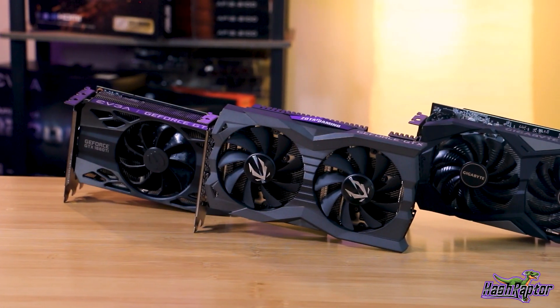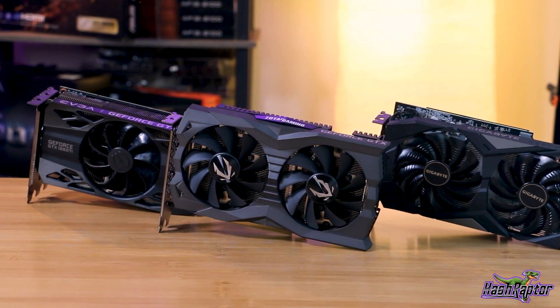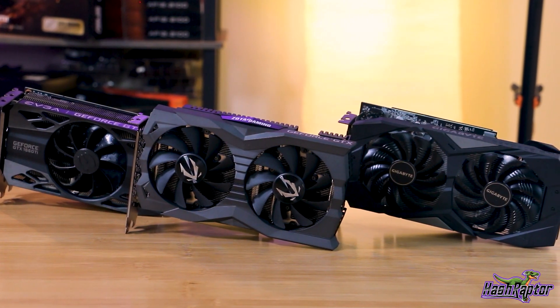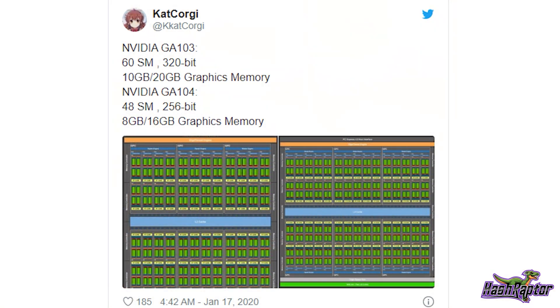The 1660 Super brings it in with the 1660 Ti, just below the RTX 2060 in the NVIDIA lineup. For AMD comparison, the best match is the RX 580 or the RX 5700 for a step-up in price of around $100 or more, depending on when you're looking and what state the world is in. With 3000 series rumors circulating and NVIDIA announcements expected, we're eager to see if the 16 series gets a makeover. Before we get too far ahead, let's do a quick refresh on the specs.